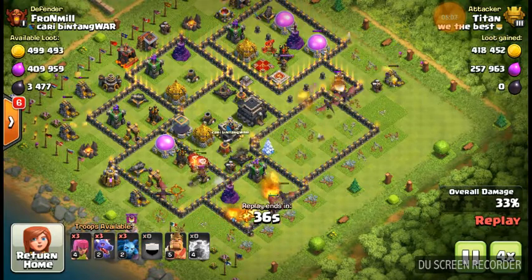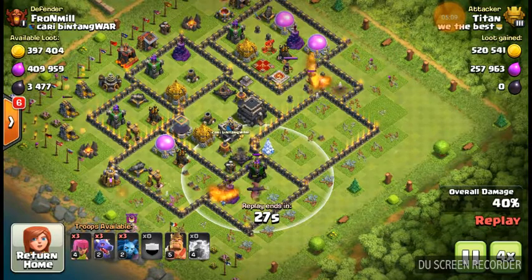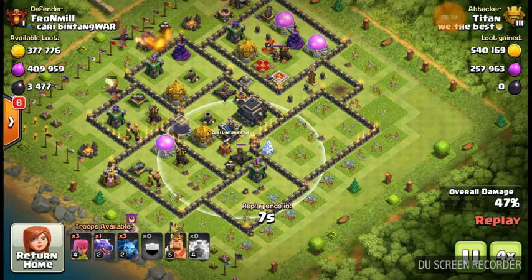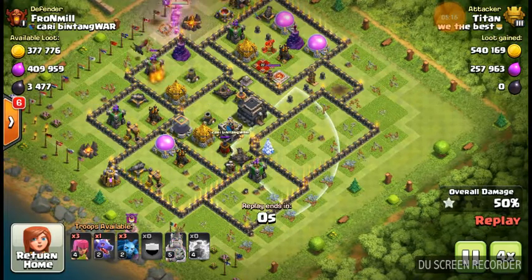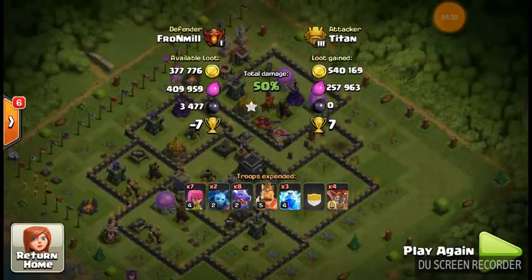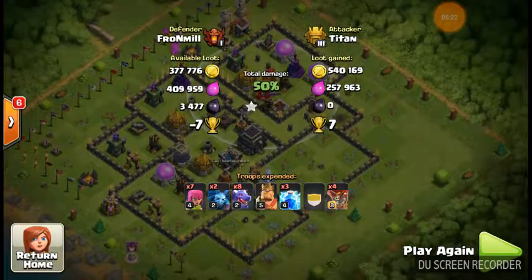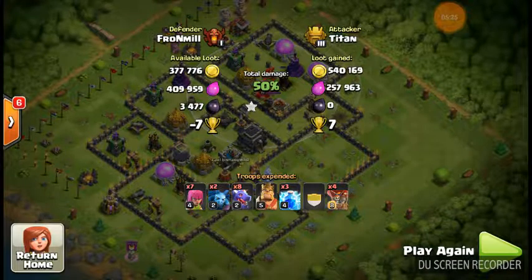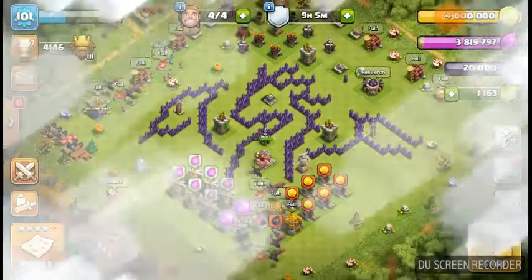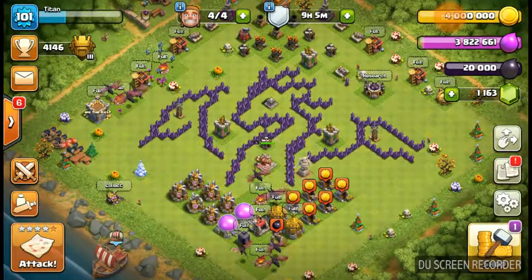Even if I took out this archer tower and that one, you'd still have all this stuff to deal with. The queen's radius is around the town hall too, so my dragons would have got distracted and gone right toward that air defense. You have to watch for all those things — you can't be taking too many risks.